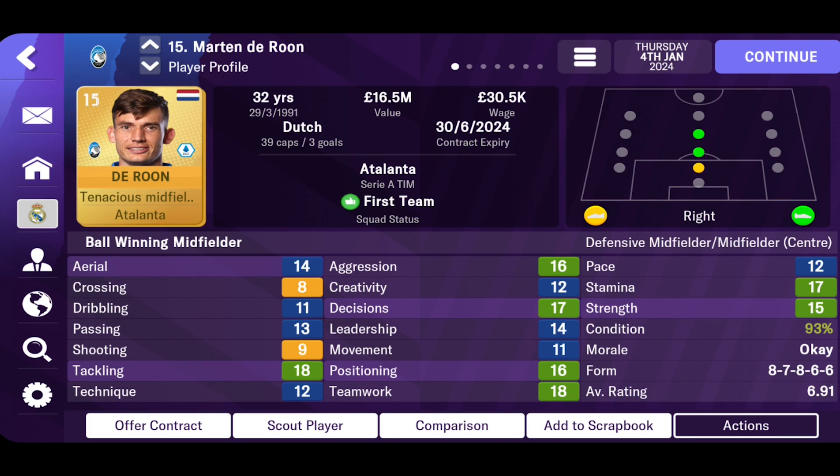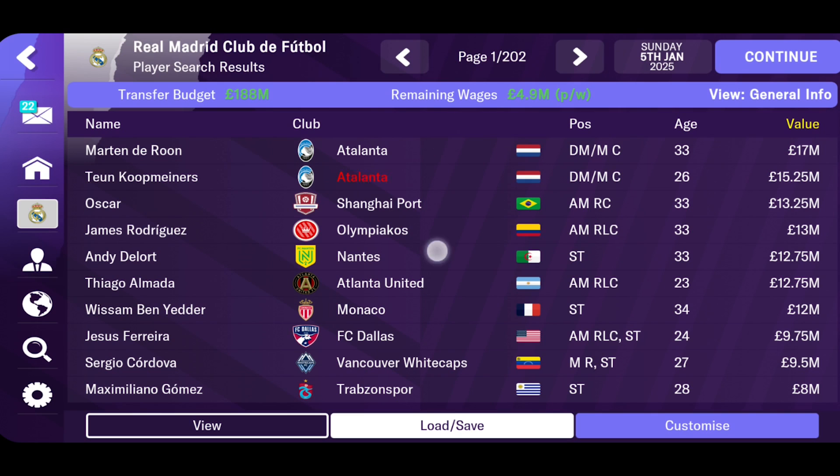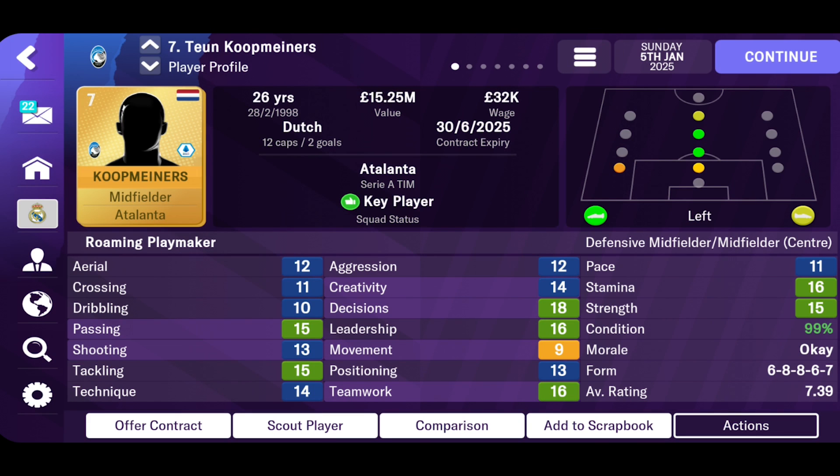Similarly, we have Darun from Atlanta who is a top defensive mid. In the second season's January Window, we have Atlanta's key player, Cook Miners, that we will sign.